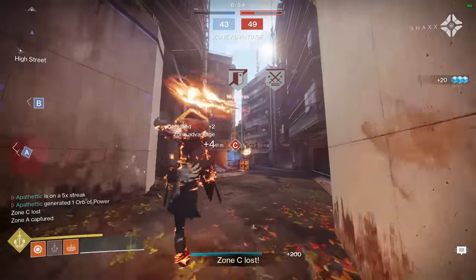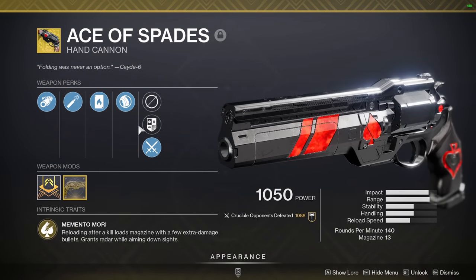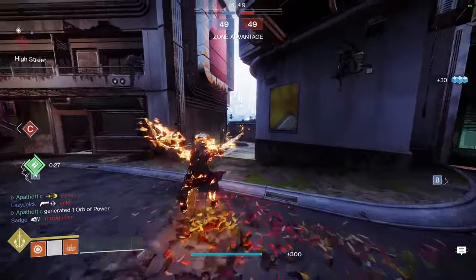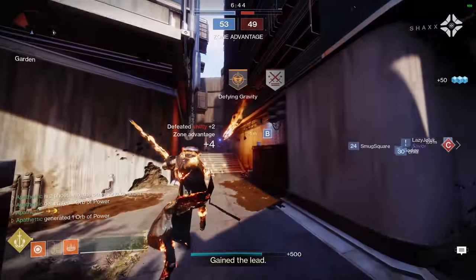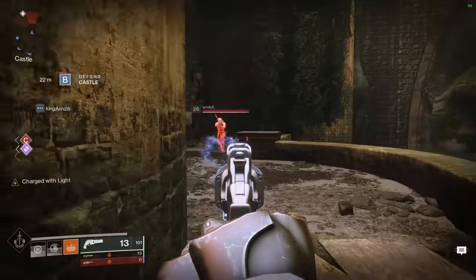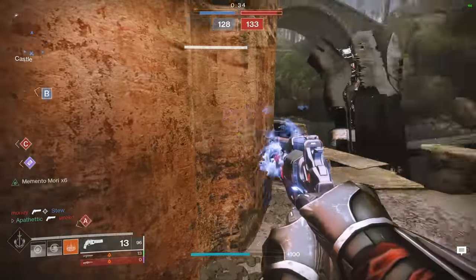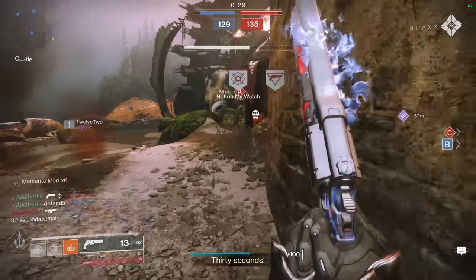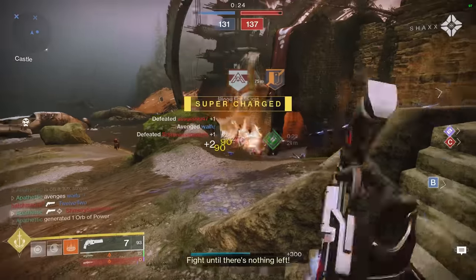Getting into our anti-stasis loadout, starting with our kinetic weapons, and it's going to be the Ace of Spades. With the buff to hand cannon range across the board, Ace of Spades has become arguably the best hand cannon in Destiny 2 — being a 140 RPM hand cannon but also having an exotic perk, Memento Mori, which simultaneously boosts the damage and range of this weapon. This makes Ace of Spades the perfect balance between the long-range engagement of a 120 and the medium-range dueling aspect of a 140, great for taking a lane and playing back more.